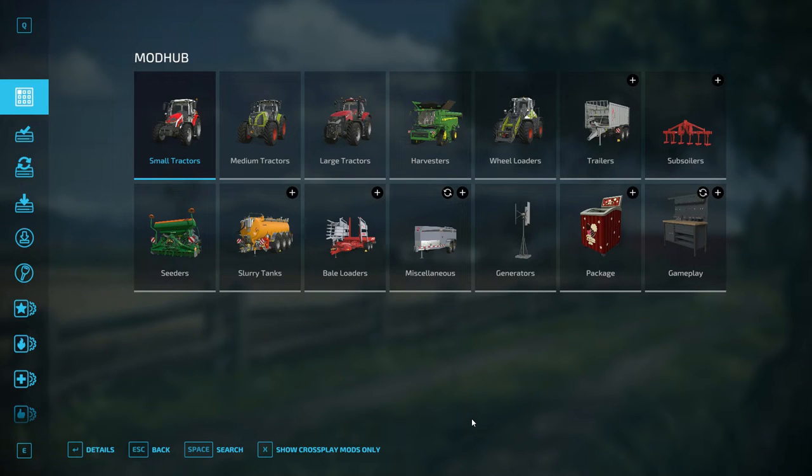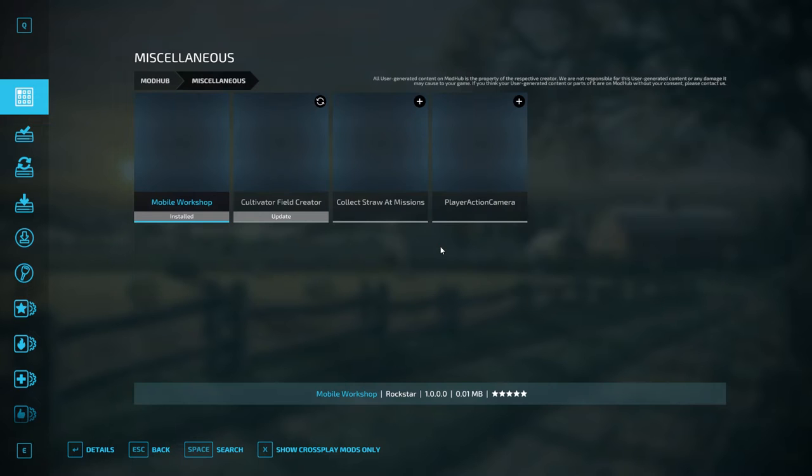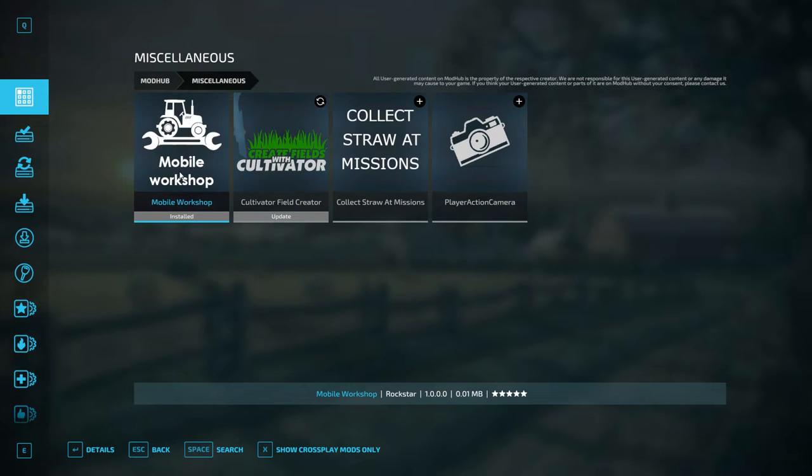Hello ladies and gentlemen, welcome back to Grizzly Bear Sims YouTube channel and welcome back to another mod review in five minutes or less. Today we're going to talk about the Mobile Workshop mod, which essentially allows you to perform maintenance on any of your equipment from anywhere on your map. The mod is available on the Giants Mod Hub under Miscellaneous, and Mobile Workshop. Once that is installed and your game has restarted, I'll join you right there.